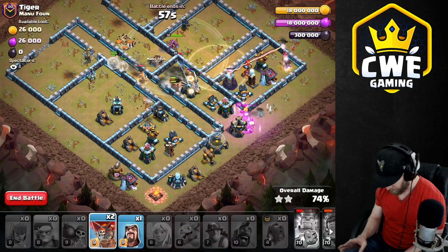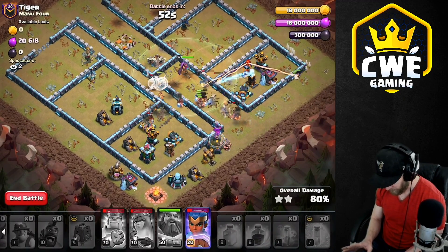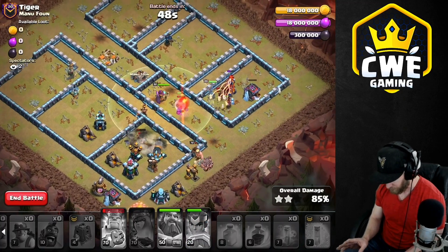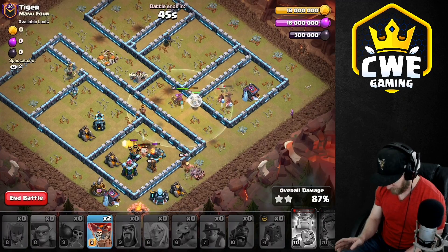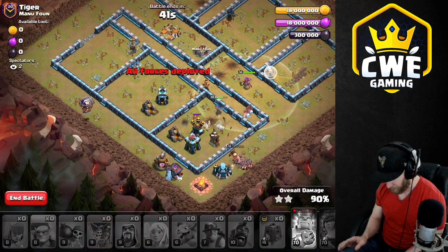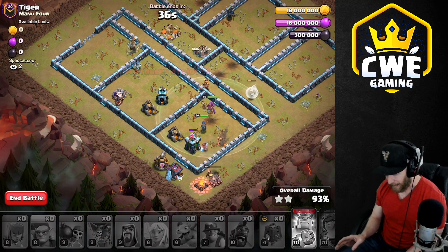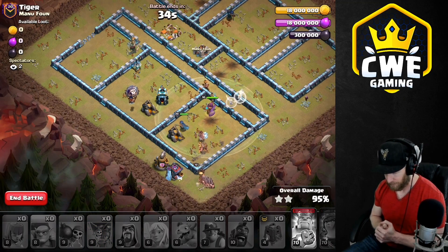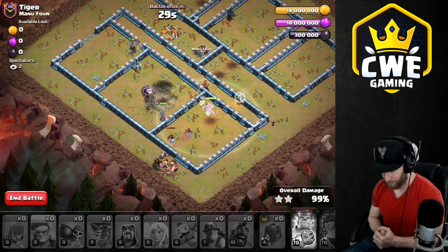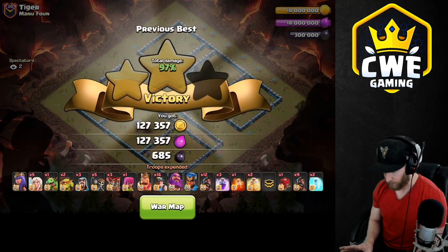Got the royal champion ability going. She's approaching that multi-inferno. Let's pop that ability and get rid of those defenses. Let's get a wizard to take out that barracks, and two balloons to take out the bomb tower. If I get the bomb tower before the hogs do, we're going to be in a really good spot and we've got ourselves a triple. Easy day — quick work of that base. The royal champion got to the bomb tower first. Three stars! We're warmed up — on to the next one.